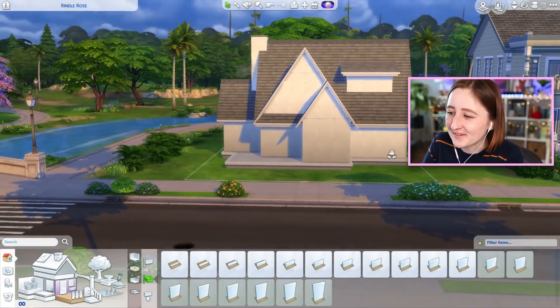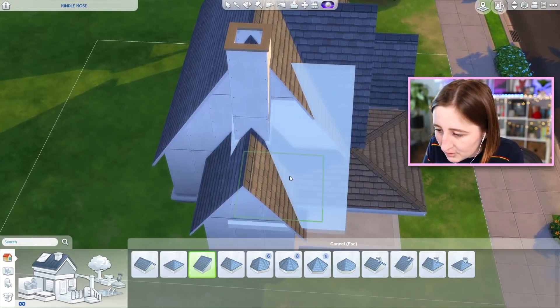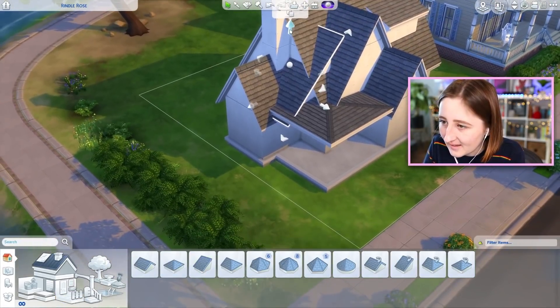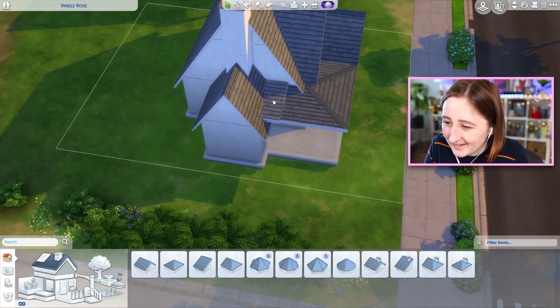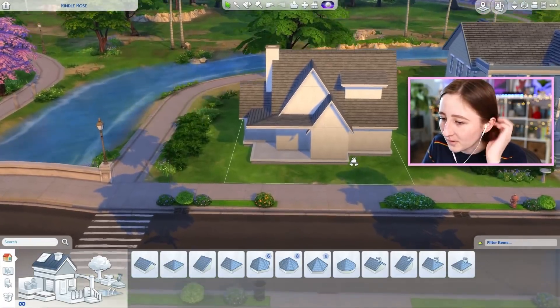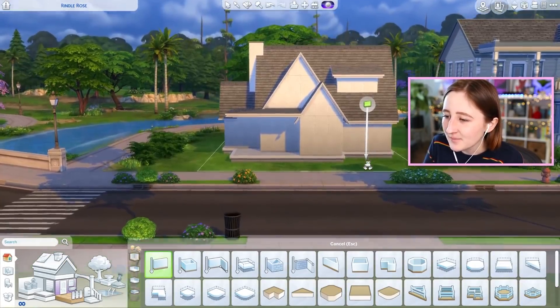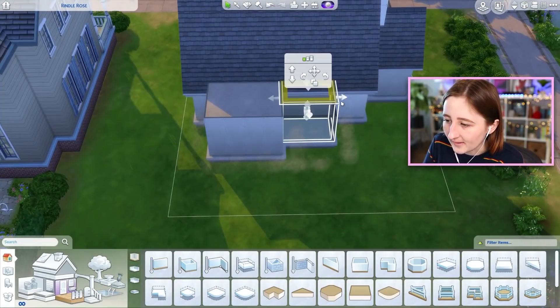I genuinely really like this house. I gotta admit, I'm kind of into it. You have to do so many little pieces to make it fit — it's so annoying. Just to make all the little edges blend in together, I need to have so many of these little tiny pieces. That looks perfect. Although one issue — I have no idea what the back should look like. I guess something probably a little bit similar, right? Doesn't have to be very complicated.